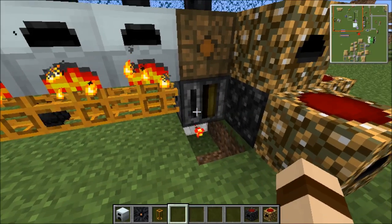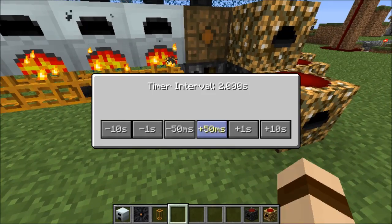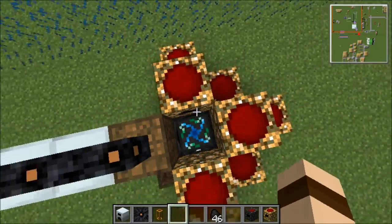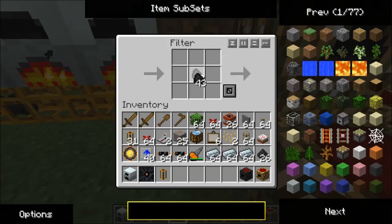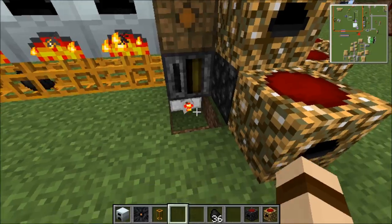A problem with this is that these stacks, after they've left the filter, can't go back into the chest, so they get stored in the pipe. If all the generators are full, it goes back into the filter. This can cause lag if you break it and bad things can happen. You can fix this by lowering the timer and adding a select item into the filter, meaning it can only pull out that amount.